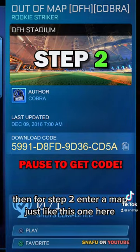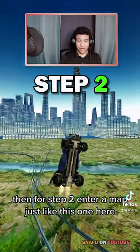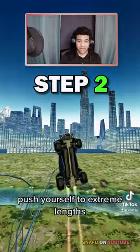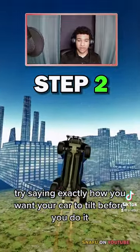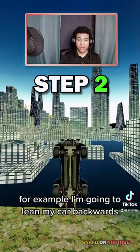Then for step two, enter a map just like this one. Here, push yourself to extreme lengths. Try saying exactly how you want your car to tilt before you do it. For example, say 'I'm going to lean my car backwards.'